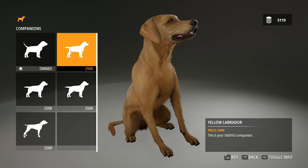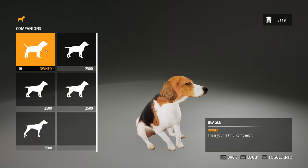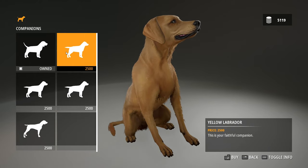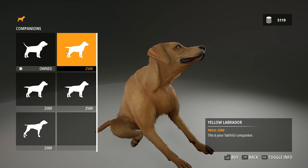Hunting Simulator 2 has gone to the dogs, and my word, they have done it very well. We only have five dogs available to us right now, and three of them are the same breed, just a different colour. But each breed has a unique set of attributes and skills that set them apart.